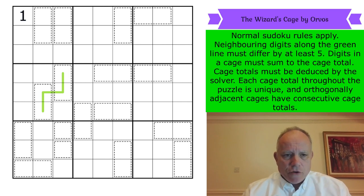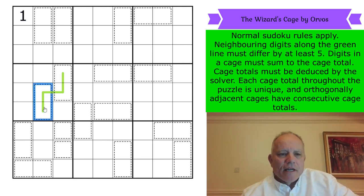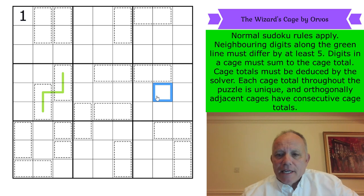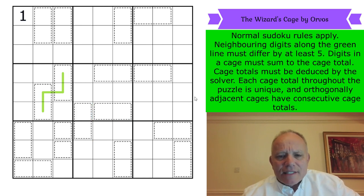The first link is to this incredible looking puzzle. If I'd opened it online while we were filming and then read the rules, I'd have just gone — no, it's madness. The rules are these: normal Sudoku rules apply. Neighboring digits along the green line must differ by at least five. Digits in a cage must sum to the cage total. Now, you'll notice there aren't any cage totals given — cage totals must be deduced by the solver. Each cage total throughout the puzzle is unique, and orthogonally adjacent cages have consecutive cage totals.